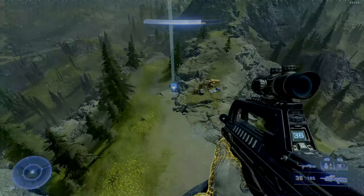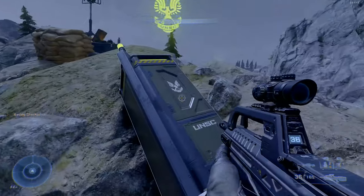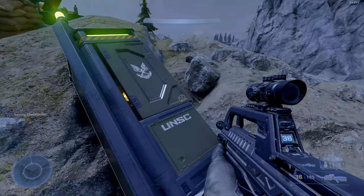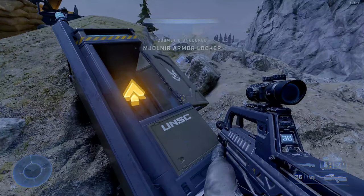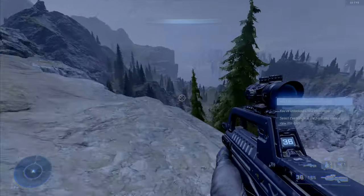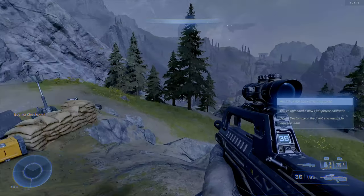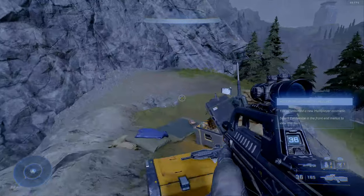I'm coming up on the armor locker for the Armor Coating and it's located right here. Let's go ahead and pick this up and unlock this so I can use it in the multiplayer. I now have it unlocked and this is what it looks like around the location. It's very easy to find — it's just out in the open, not hidden.